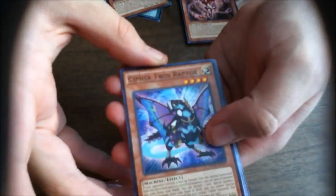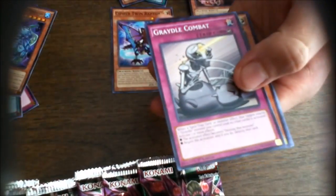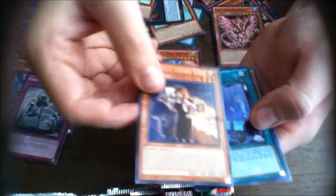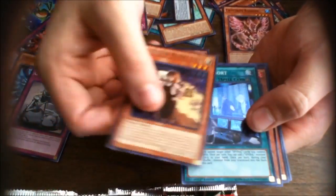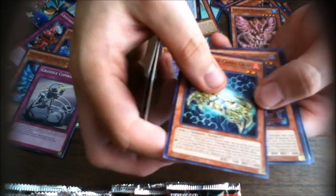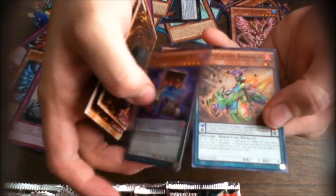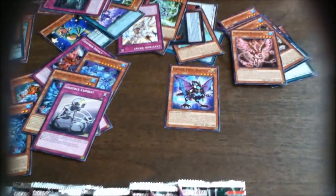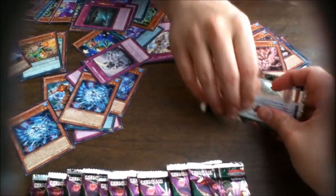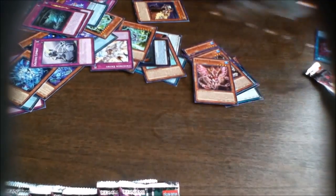Pack 13: Cypher Twin Raptor — awesome! Chemicritter Hydrogeddon Hawk — I swear I'll give you guys a chance. Great Old Combat, Charming Resort Staff — it's one of the Spirals and looks like a resort. What are the odds? Chemicritter Carbocrab, Pandora's Jewelry Box, and Bismugear.